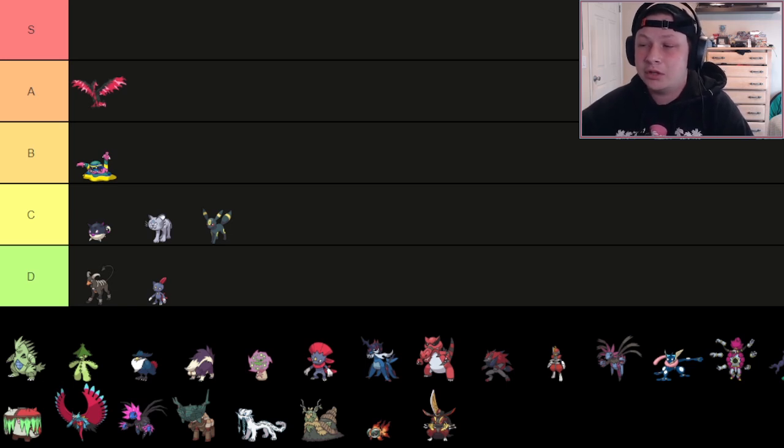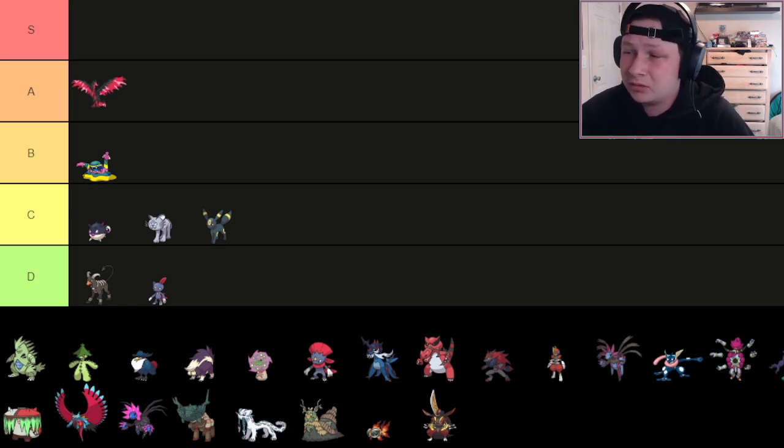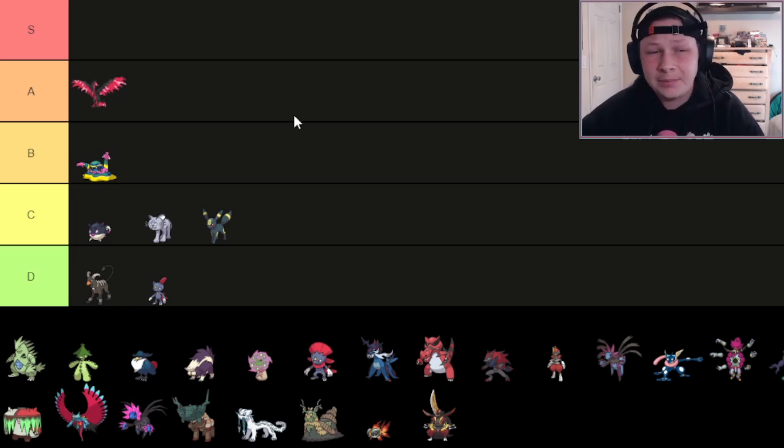It does have cool utility options like Destiny Bond. It does get Roar, which is interesting — though I don't think you'll ever use it. Will-O-Wisp and Taunt are cool, and those tools would be a lot better if it were a bit more bulky. It can also Nasty Plot with Fire, Dark, and Poison coverage, which is always very good. But overall, I'm not too big on it.